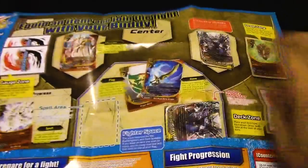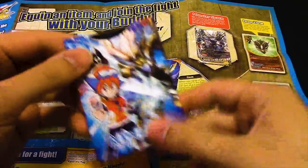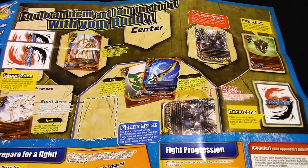Wow, they got snippets of the comic book in here too. Apparently they're not going to make a new season of Ace anymore — they're just keeping it with the comic, so that's why you get the manga style.